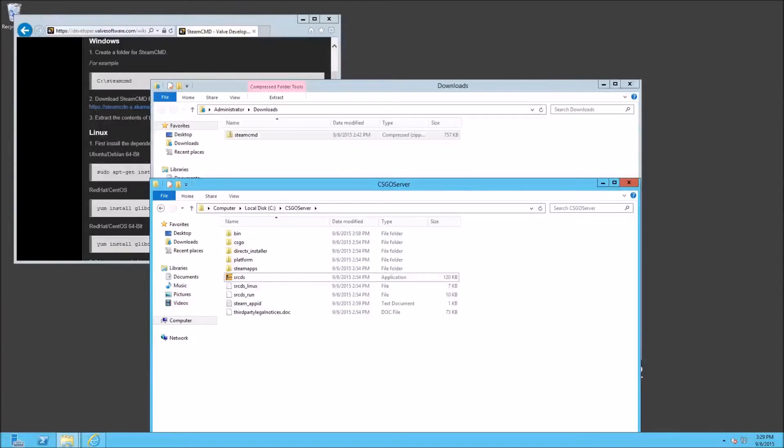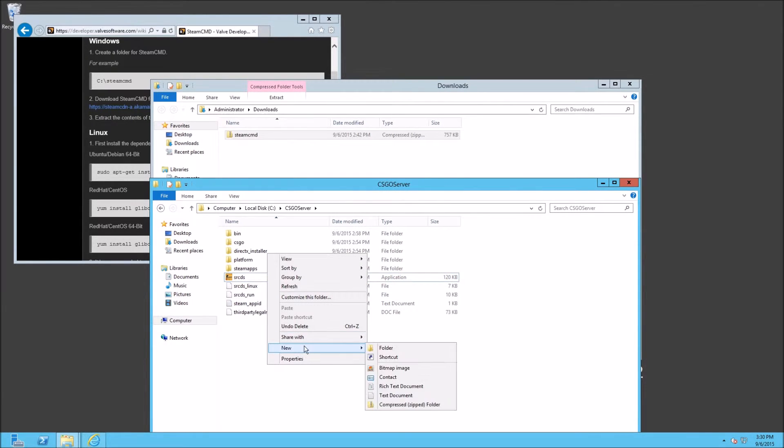Alright, now we're all done downloading. Go ahead and close that black screen. Browse to your CSGO server folder that we created earlier, and you should see SRCDS and all these other files there. This is how you start your server — this executable is your server. The way I like to do it though is to create a batch file to make things a little bit easier.